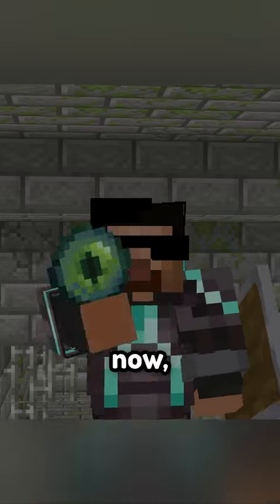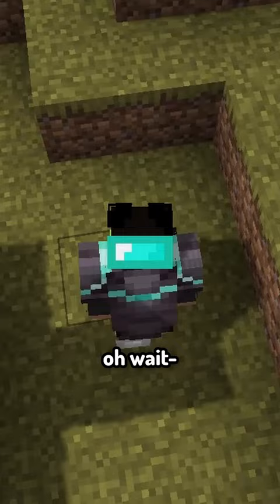Have you ever gone to the nether to get blazes and endermen, but when you return to find the stronghold, you don't have enough eyes of ender? Now, there are three main ways to find it. One, throwing eyes of ender, which takes forever.